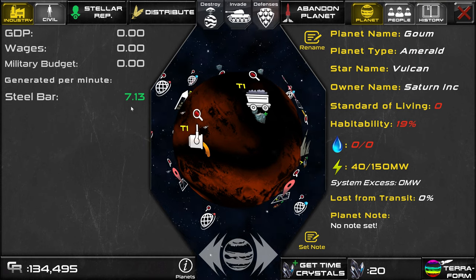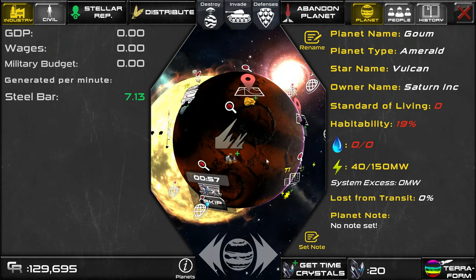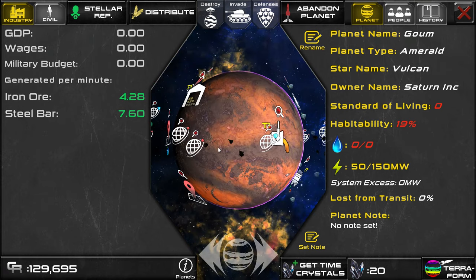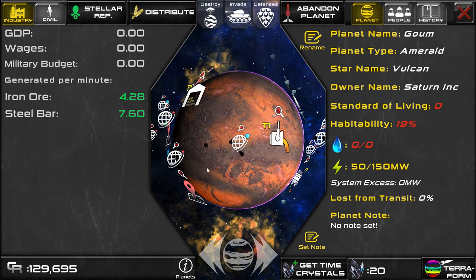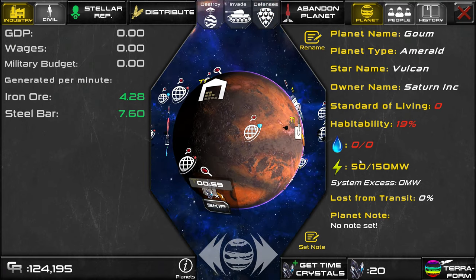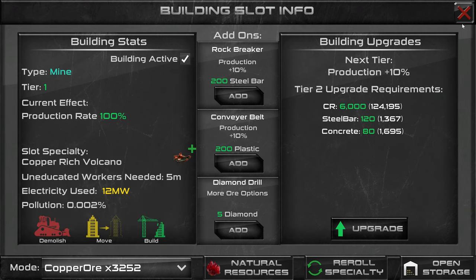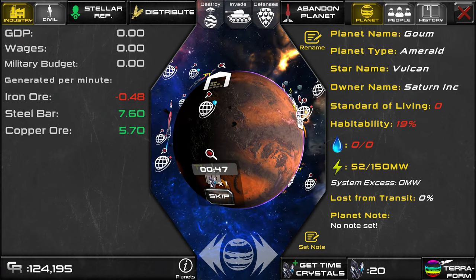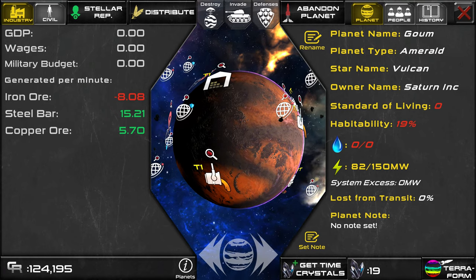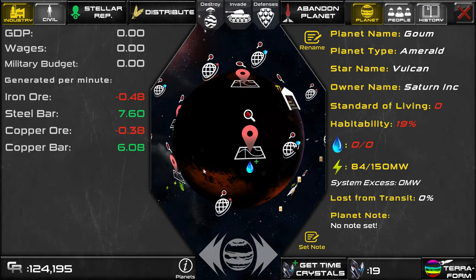Let's add a few more mines and refineries to this planet. Every planet gets 12 slots on the ground, plus 6 slots of orbital buildings, so you don't really have a ton of slots to work with on each planet. It's really set up so that it doesn't take forever to set up each planet, because you can lose planets during PvP. So I just built another mine on this copper slot — let's set this one to mine copper ore. And I built another refinery — let's set this one to refine copper bars.